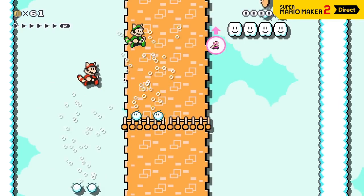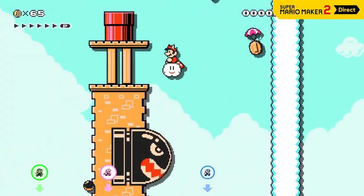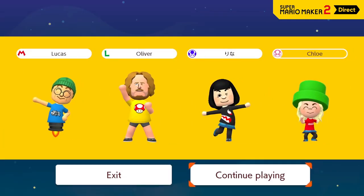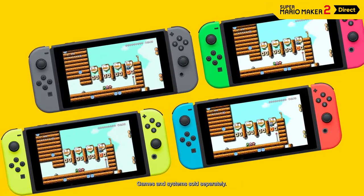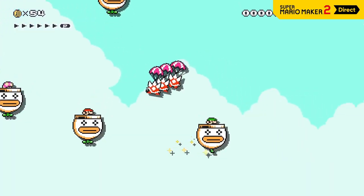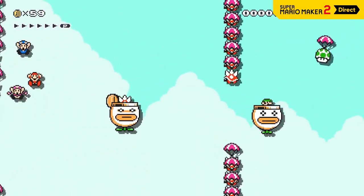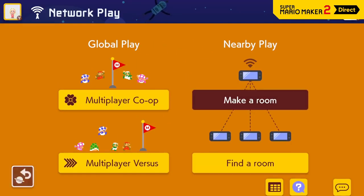In multiplayer co-op mode, on the other hand, all players must work together to beat the course. If a single player finishes it, everyone's a winner. If up to four players are hanging out together and each has a Nintendo Switch system and the Super Mario Maker 2 game, one can set up a virtual room for the others to join via nearby play. Only the player who makes the room needs a persistent internet connection for everyone to play.